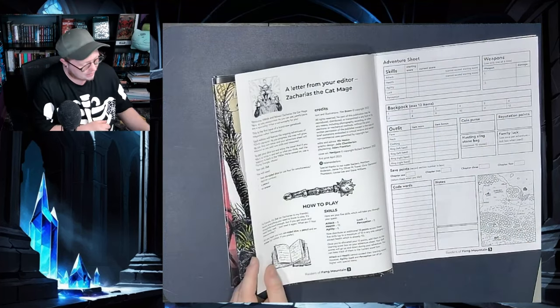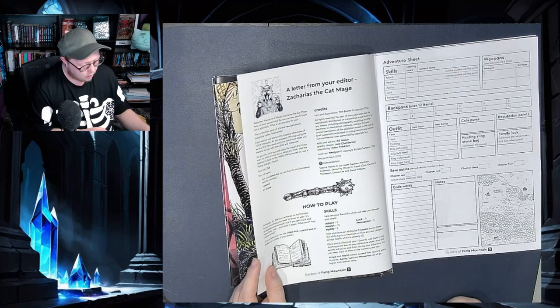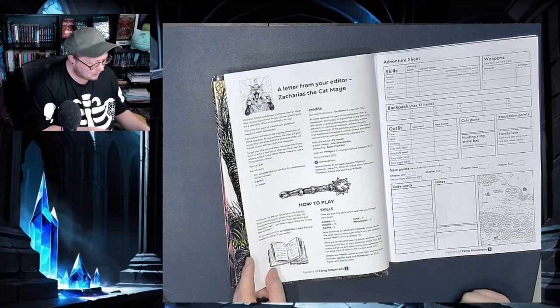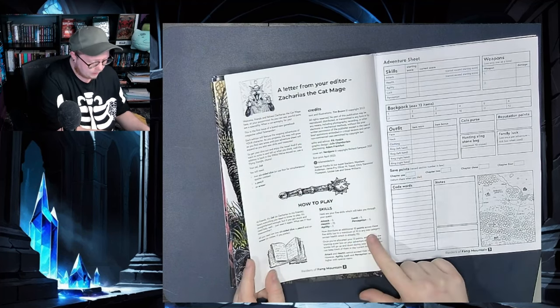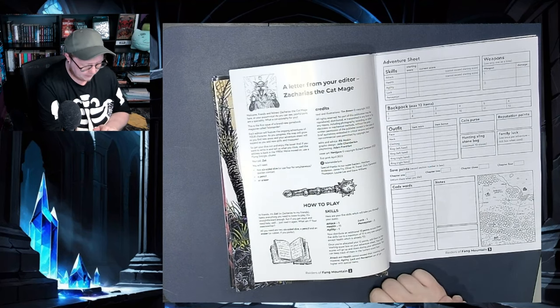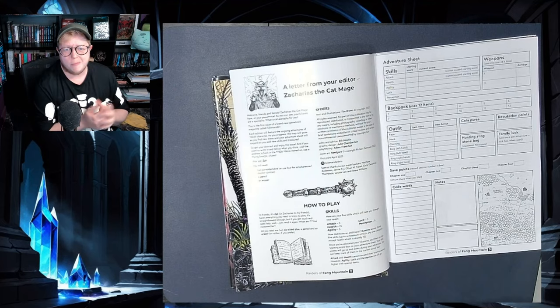It says hi from Zach — or Zacharias to his friends — and it's everything you need to know to play. It's straightforward. If you get stuck and need help, just read it again. All we need is two six-sided dice, a pencil, and a rubber. Pretty much it gives you your starting skills, and then you've got 12 points to put across them. You cannot go over 10 except health, which is already 15. Attack and health cannot exceed their starting score; however, agility, look, and perception can all go higher with special items — absolutely perfect.